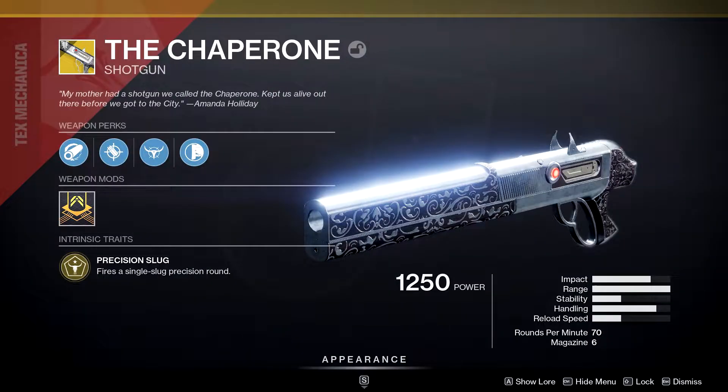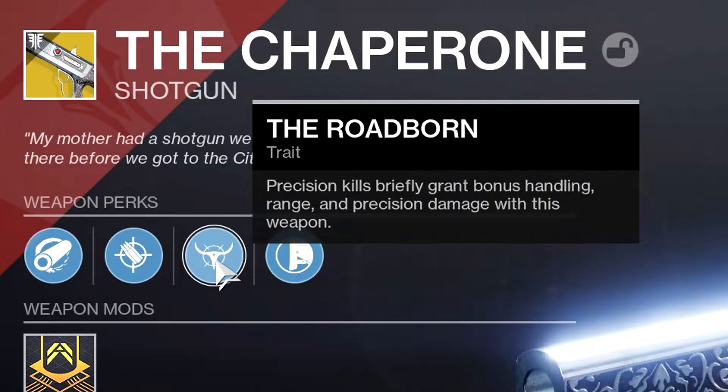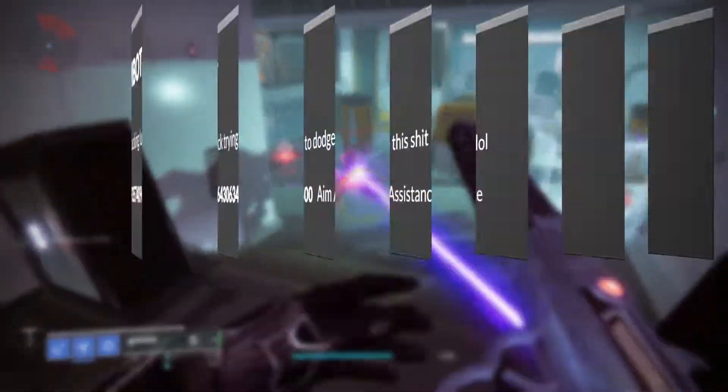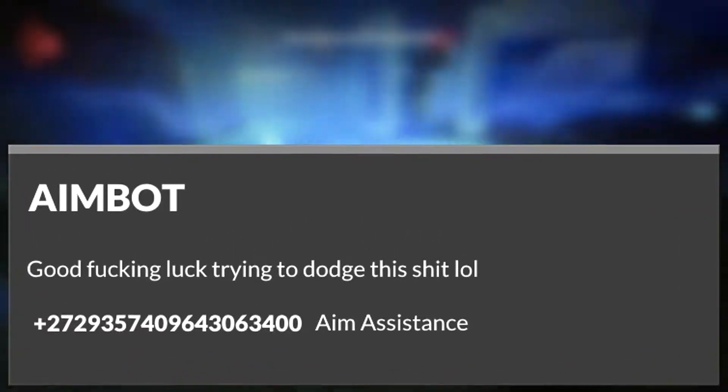We all know how the gun works. It's been in the game forever now. By default, its range is already at the stat cap of 100. Roadborne pushes that past the 100 cap, which makes this the longest-range slug shotgun ever conceived in Destiny. It's also got a secret perk that I like to call Aimbot, because its aim assist is unfairly high for a slug of such potential magnitude and force.